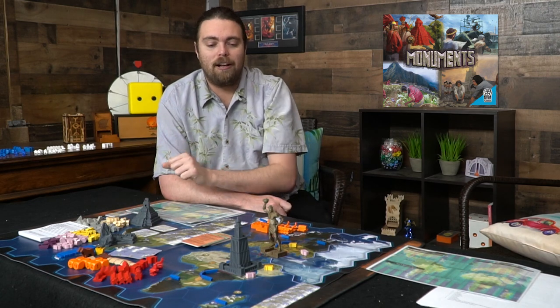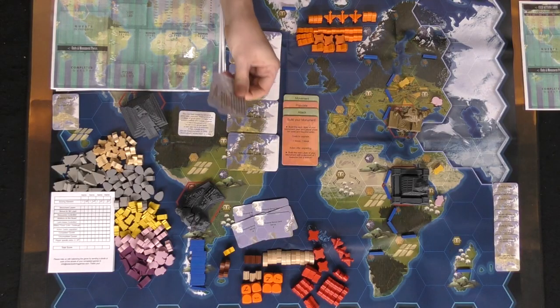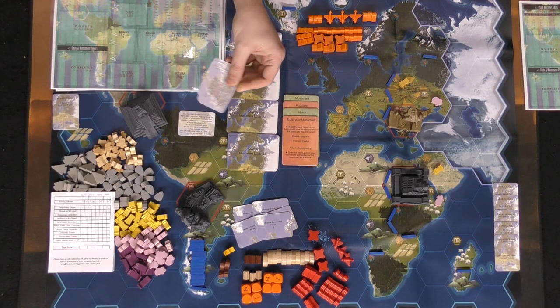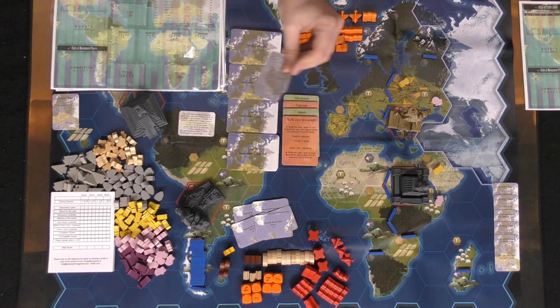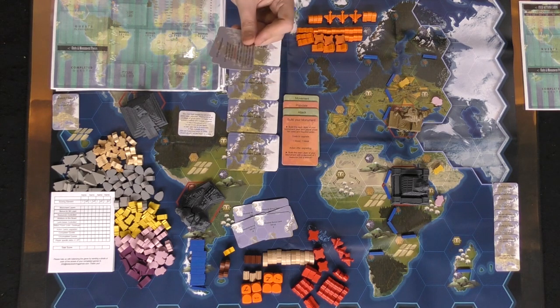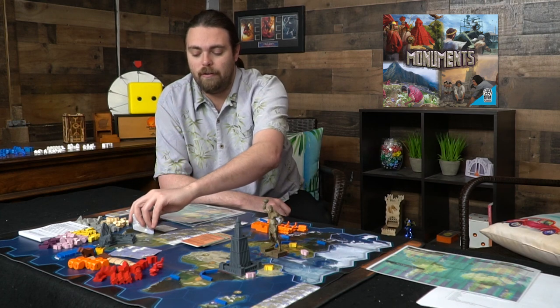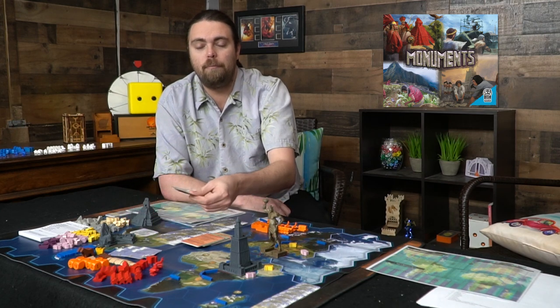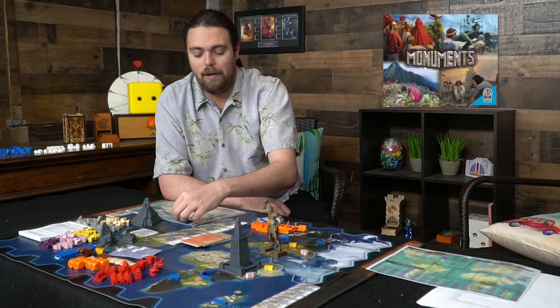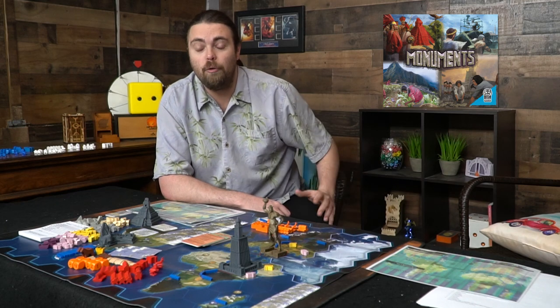There are neutral boats you have to spend resources to build — they let you carry workers across the sea. There are rivers and various extra components. Victory point cards all function the same way: you score points for each monument piece, resources, and workers, but different players score different victory points based on the cards they gather. There are also specific unique player abilities attached to your player board.